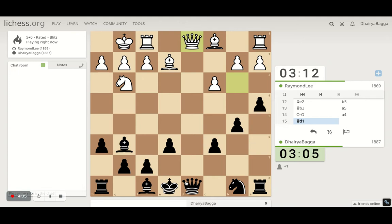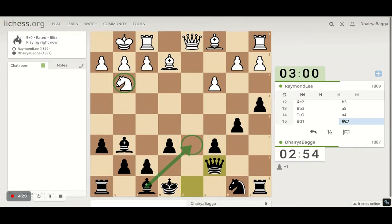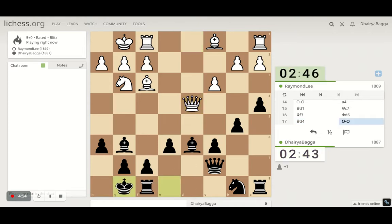He goes back. I can exchange queens here — I'm a pawn up — but is it required? I doubt it. We'll try to take on the knight with the bishop from here, that makes more sense. Then we can castle on the king side, so it'll be pretty solid. He is trying to threaten taking on g7, so just castling here.